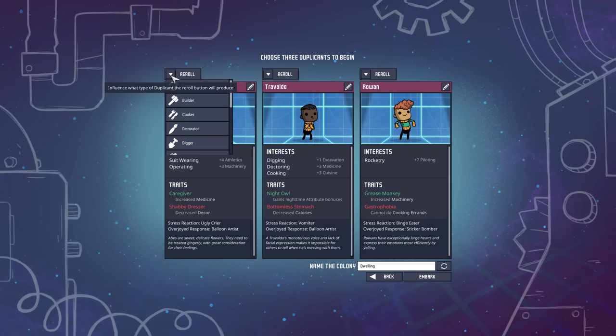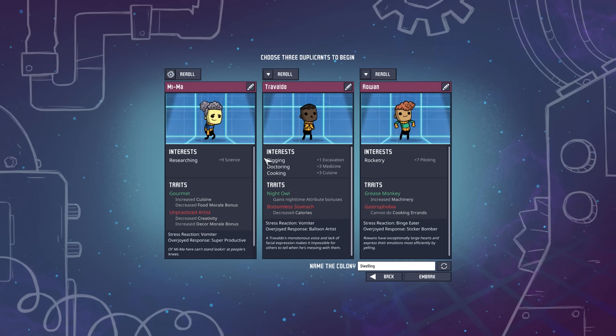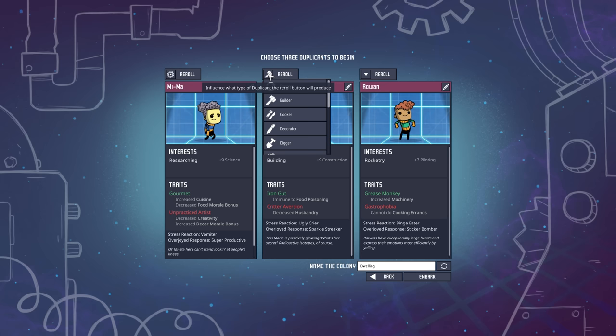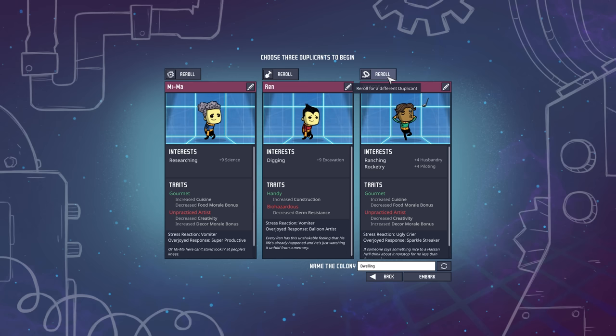For starting dupes, I think I'm going to go with a Rancher this time. I usually go with a Researcher, a Digger, and then something else. It's plus seven science — let's reroll. I can't remember what the max science is, it's been a while since I played. Plus ten, I think, might be the top. We're not going to spend too much time here. Gourmet, decreased food — that's fine. And I'm going to go with a Digger. Excavation nine, decreased germ resistance — that's fine. And then a Rancher, since we'll have to do lots of ranching to be able to feed them meat for 400,000 calories worth. We want probably lots of husbandry.